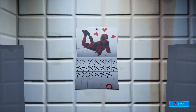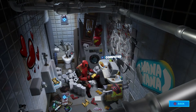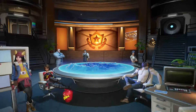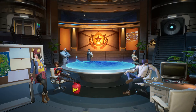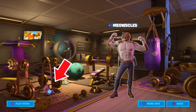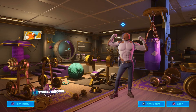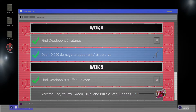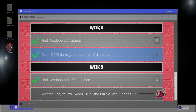Okay, the calendar — he's coming in two weeks. I gotta find this. You know what, it's gotta be in Meowscles. There we go. The challenge is to visit the red, yellow, green, blue, and purple steel bridges. Oh my gosh, okay.